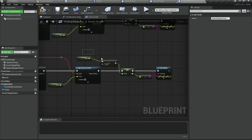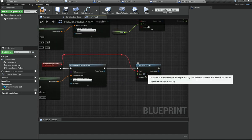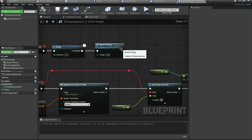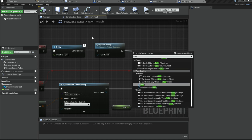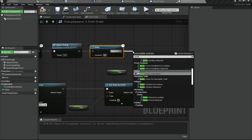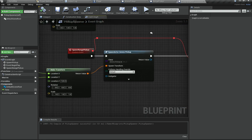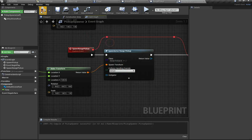I'm going to copy the spawn function and rename it Spawn Range Pickup. I'll remove the existing timer and set the timer so the range pickup appears after about 17 seconds. Then after an additional 8 seconds — so a total of around 10 seconds from start — we'll spawn the range pickup. I also need to change the class reference in the spawner to Range Pickup.